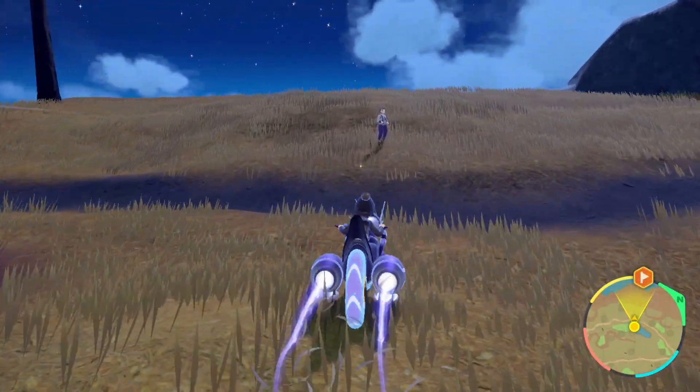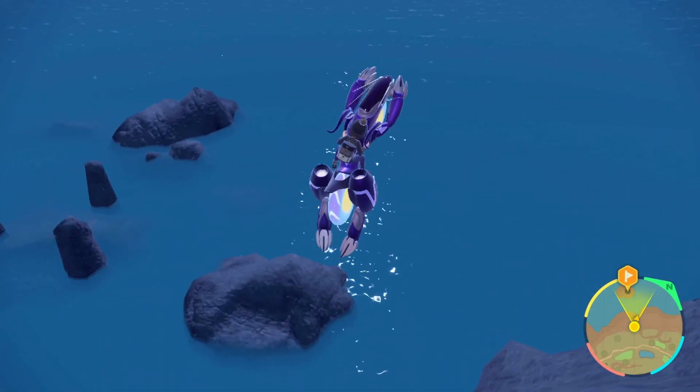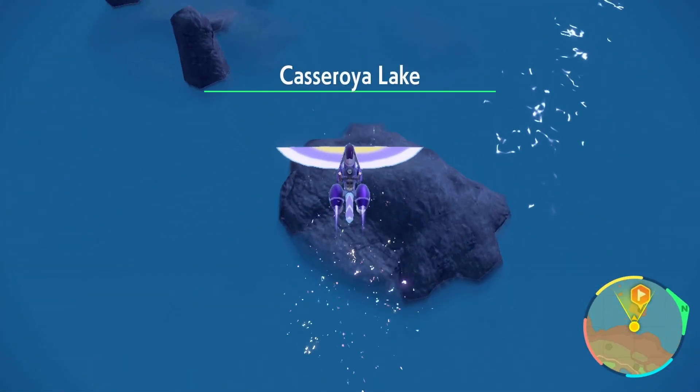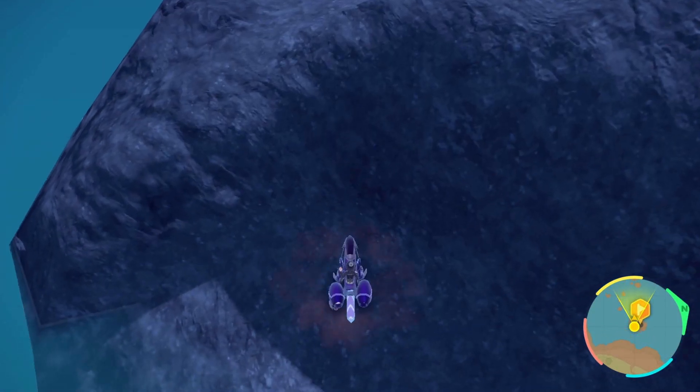For extra shiny luck, you're going to jump over this person right here, and then we're going to jump off of this rock and land on that rock right there in front of us. You can glide a little bit if you need to — it's not necessary — but boom, there we go. Now we're on the rock.